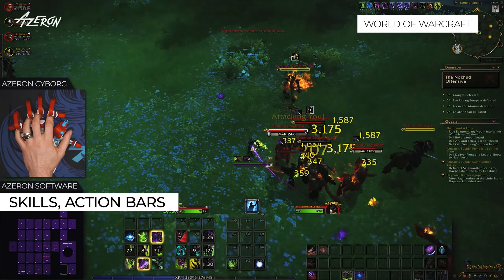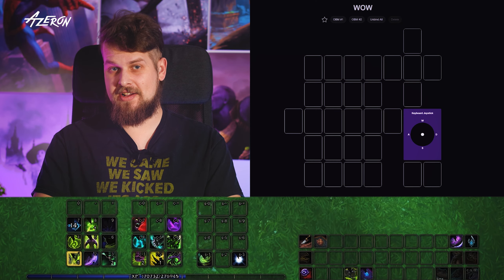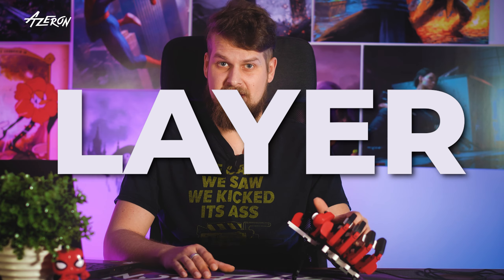Thinking of a better way to manage your skills in action bars in RPGs? Don't. Switch between action bars, map skills to any key, and if you run out of keys, layer them.